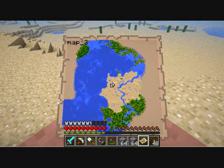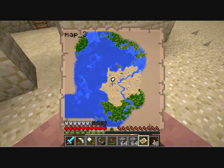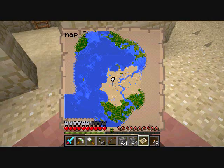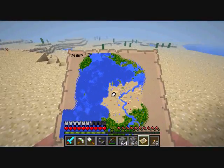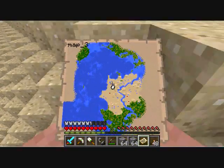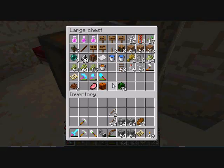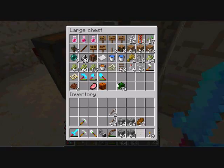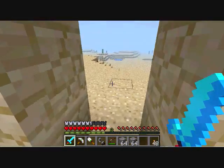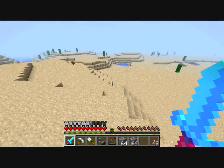Hey, you can see my wheat farm on the map - the arrow's pointing to it. It's that dark green area right there. I think that's funny. Each of those is 9x9, and they've got glass over it, which means it's exposed to the air. So the chunks that those are in are mostly green, and it's painted two pixels on the map.